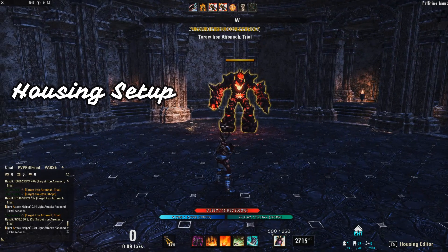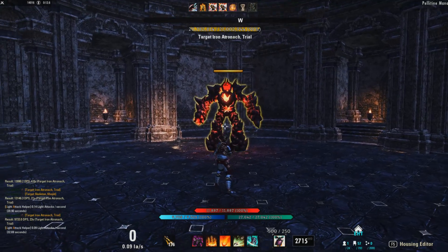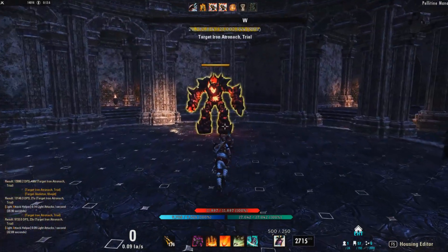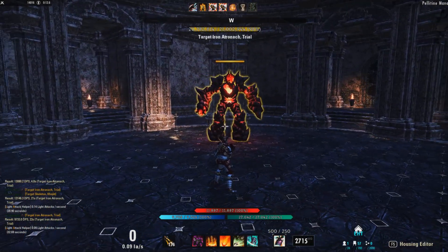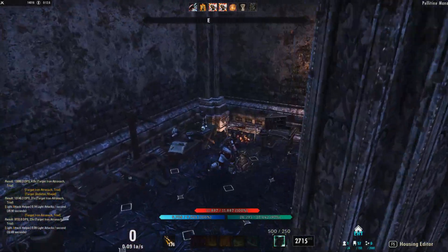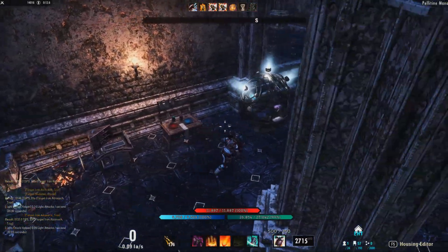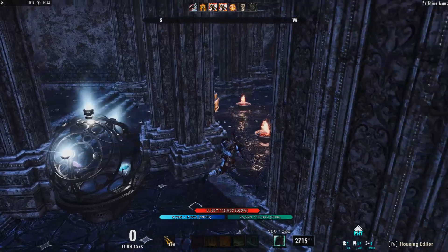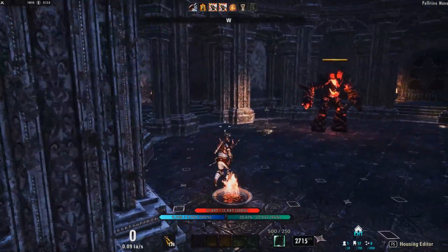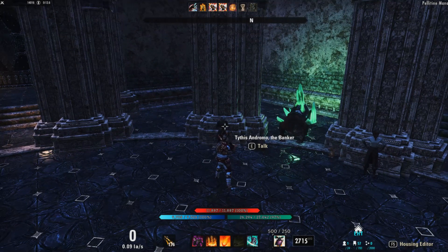Now I'll quickly go over my housing setup. First off, obviously you want a dummy to parse on. I recommend the Iron Atro over the standard dummy, just because it makes it a lot easier to test between different classes and see how they stack up. You want all your crafting stations, an outfit station, your transmute station, Mundus stones that you might choose between, and a banker to quickly swap gear between different characters.